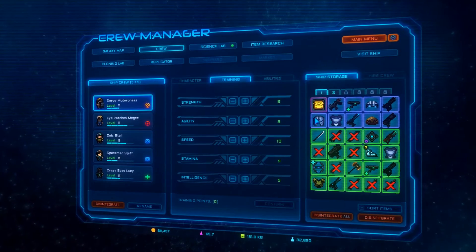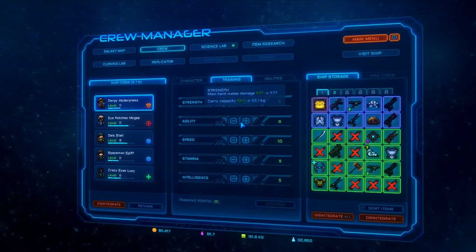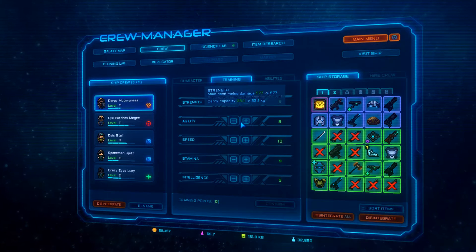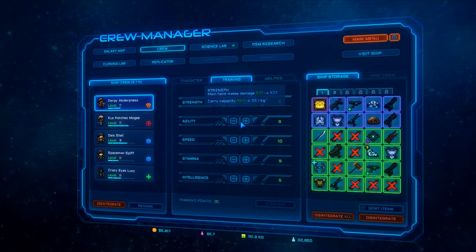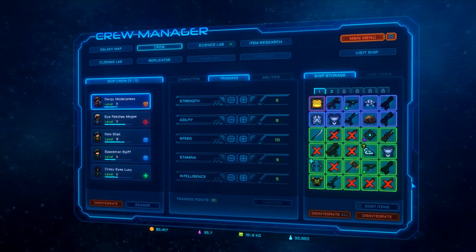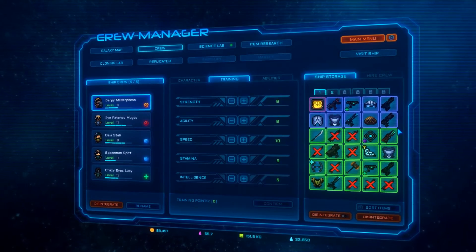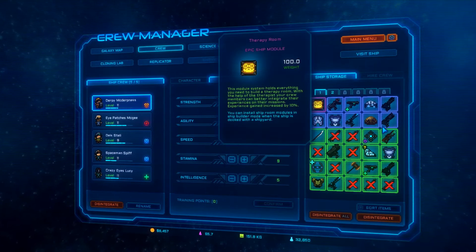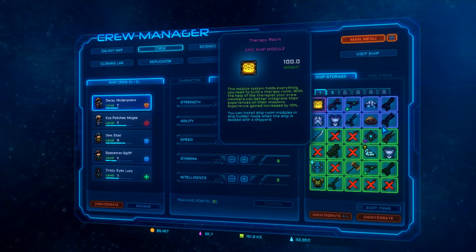For training, you kind of want to focus a lot on strength, because the more strength they have, the more melee damage they do. And if you're not using melee weapons, it's also still very important because they can carry more. A lot of the materials that you'll be getting do have a weight level to them. This one in particular has a hundred weight — I don't think anybody would be able to carry this.